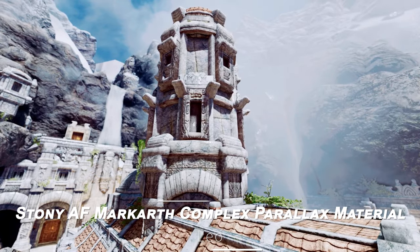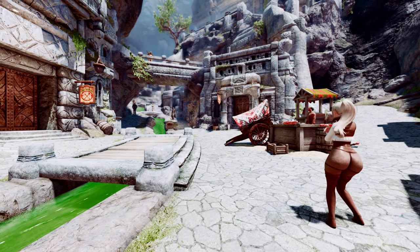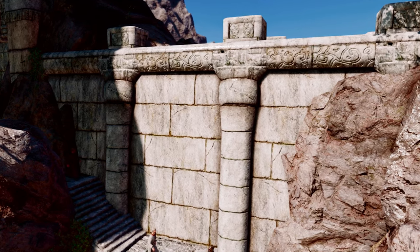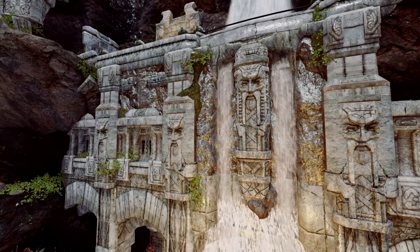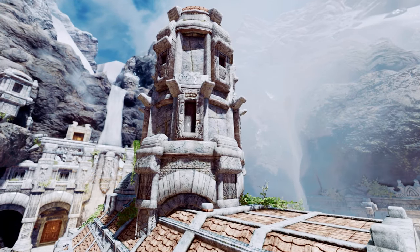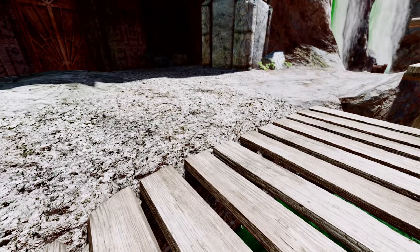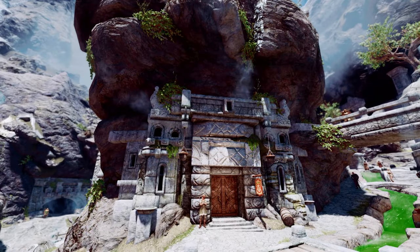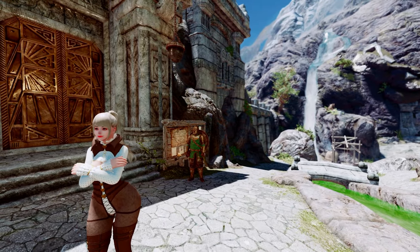Next up is Stony AF Markarth Complex Parallax Material. This mod enhances the textures of Markarth and Dwemer Ruins by supporting Complex Parallax Materials, which emphasize surface roughness and dynamic cube maps, making Markarth more realistic. It improves texture details by highlighting surface roughness and glossiness, enhances metal reflection effects using dynamic cube maps, and provides ENB users with more realistic graphics through Complex Parallax Material settings. This significantly improves the visual quality of Markarth and Dwemer Ruins, increasing the game's immersion.